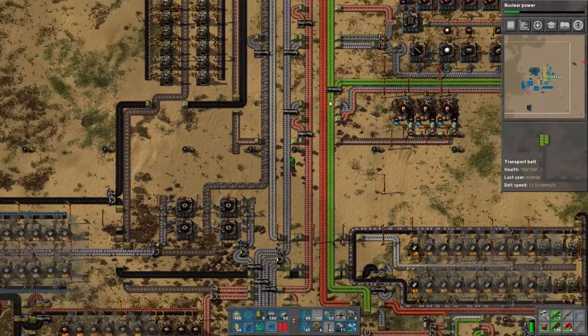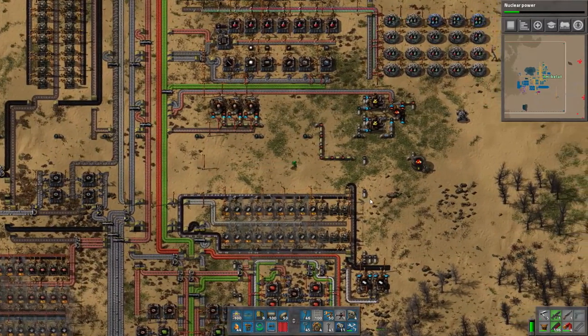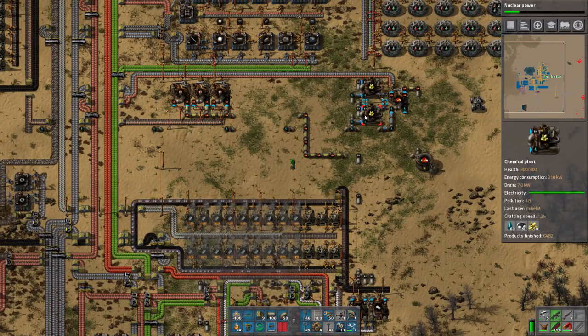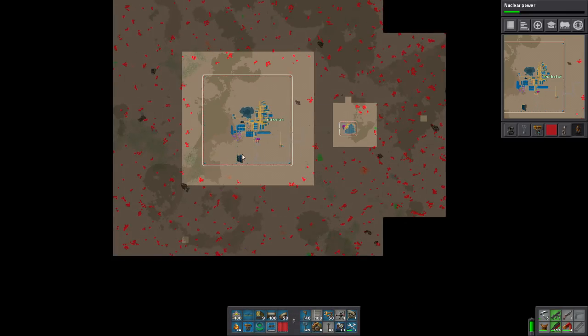Hi guys, welcome back to Factorio. So today we're on a merry adventure. I'm wondering what this water is for - or that's not water, the very opposite of water. The water is for the sulfur. So today we're going to do some special stuff - we're going to clear out this and this, possibly the iron ore as well. So here's where we stand right now.